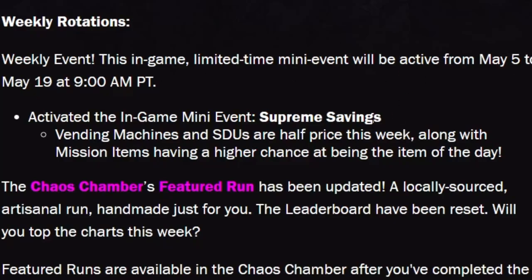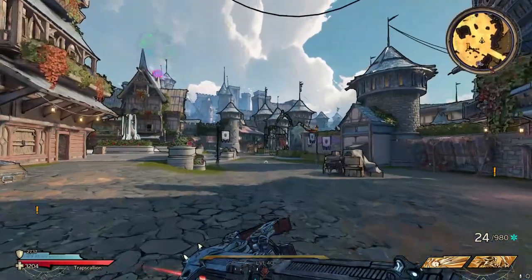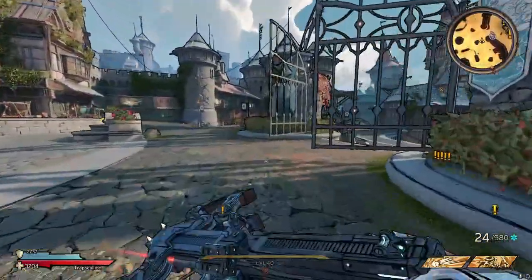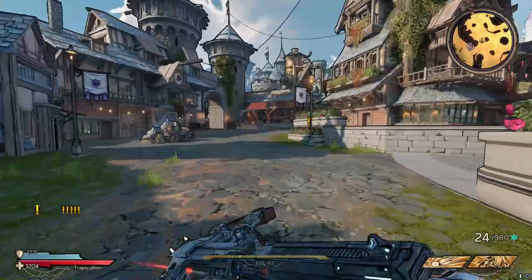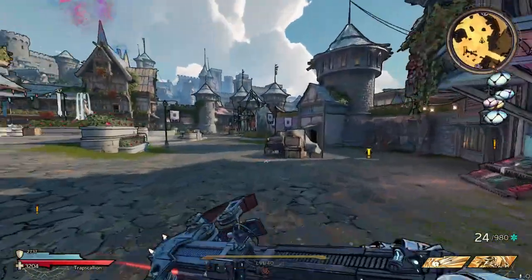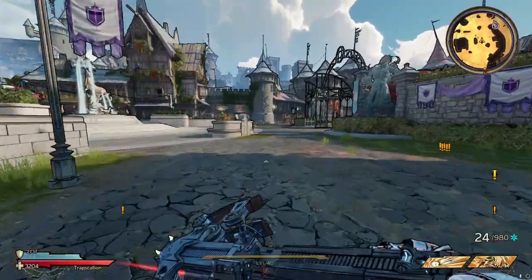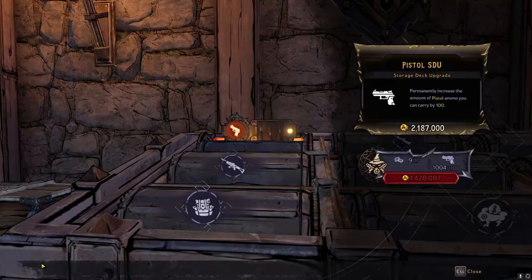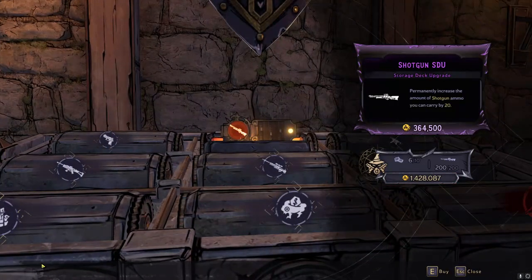Also, mission rewards have a higher chance of being the item of the day. So things like a Last Rite, a Deuces, a Visage, or a Frostburn — which are some of probably the best blues in the entire game — or get a Chaotic Volatile, or dude, if you're lucky, god forbid a Primordial version of those.